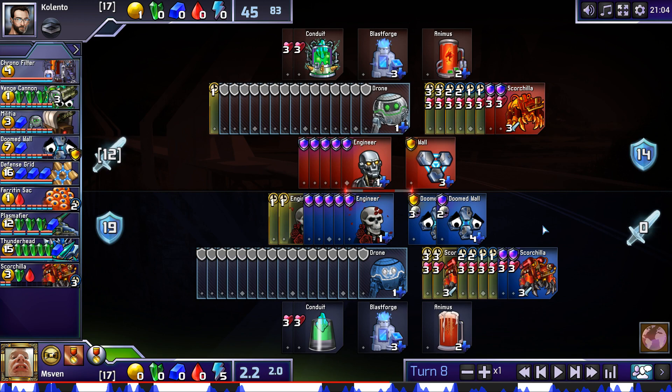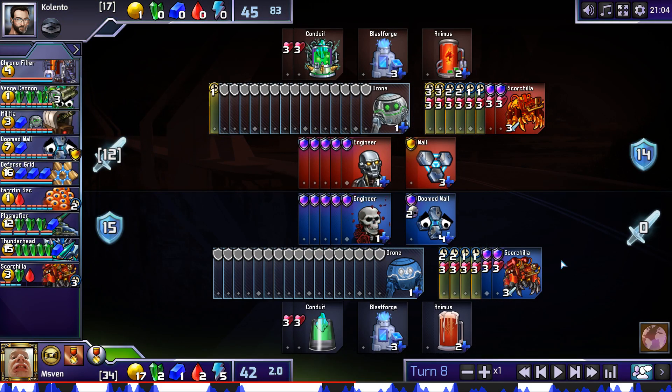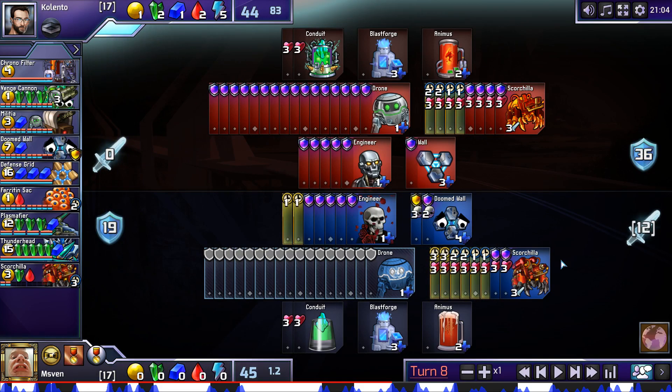I bet that Kalento is going to hold all four Scorches next turn, and maybe even hold six Scorches the turn after that if Emsfen keeps getting Doomed Walls. This turn, you obviously don't click two Scorches to deal three damage against three absorb — that's no good. Next turn, holding all four Scorches gives opponent three absorb, but it also lets them get rid of the Doomed Wall which is becoming a liability. And if we don't click these, next turn opponent will have seven absorb, making holding back six Scorches good against that. So I think Kalento is not going to click any Scorches until he has eight of them, and Emsfen's Doomed Walls will be in bad shape.